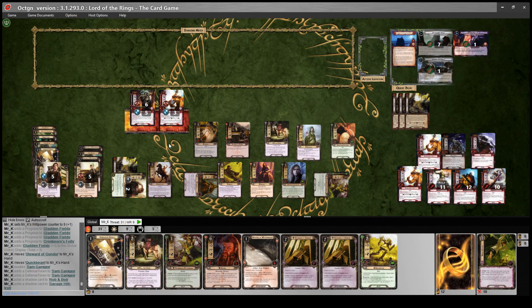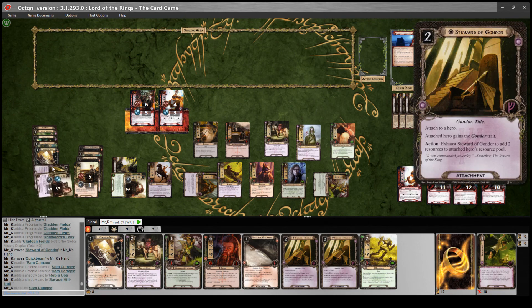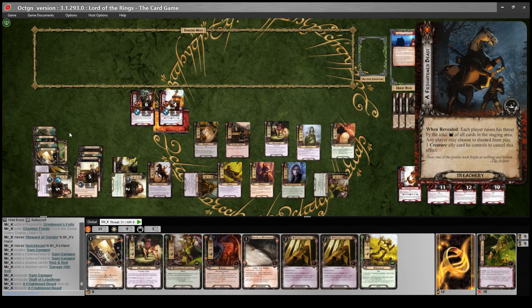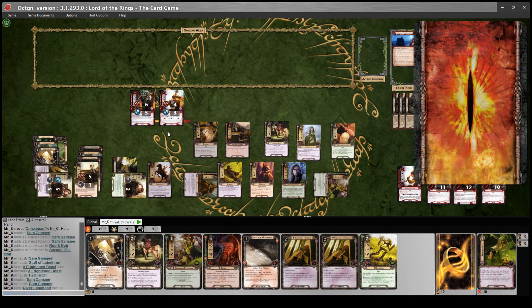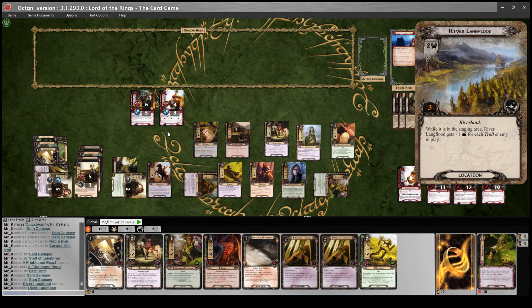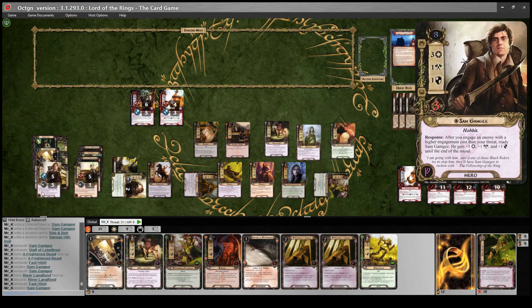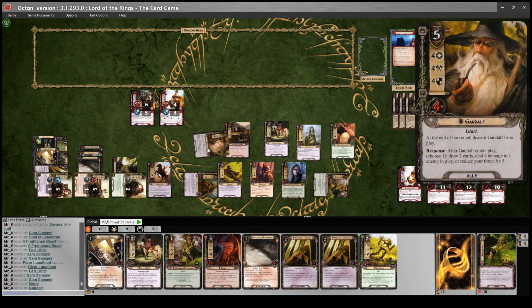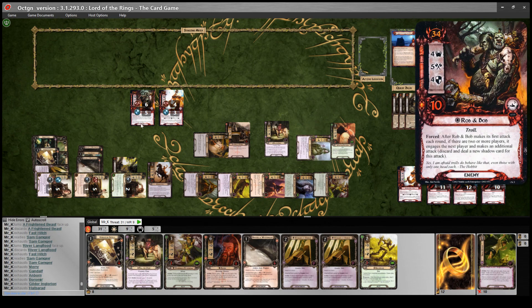Deal out shadow cards. Rob and Bob say no feints allowed. Defend Rob and Bob with Sam - seven defense, discard shadow card, no damage. Ready Sam and defend the Savage Hill Troll - no damage since he's attacking for four. Now we absolutely slaughter Rob and Bob: ready Sam attacking for three, plus Merry, plus Boromir, plus Anborn - total twenty-four attack. That's enough to completely slaughter them. We win!